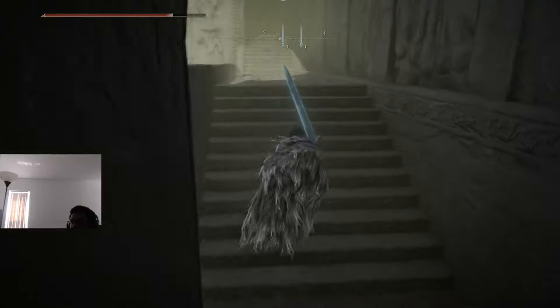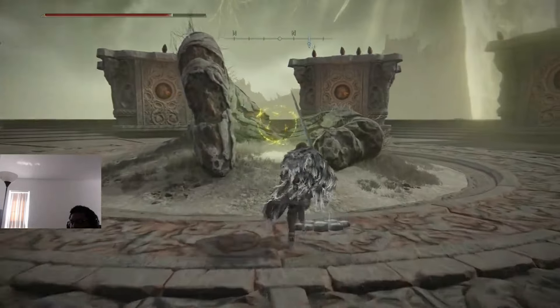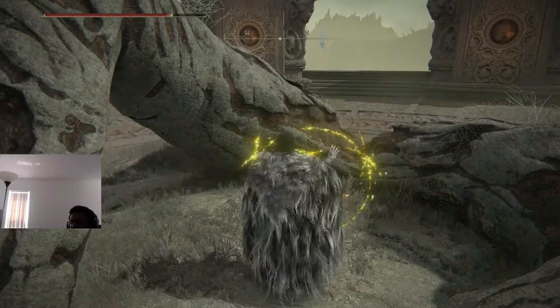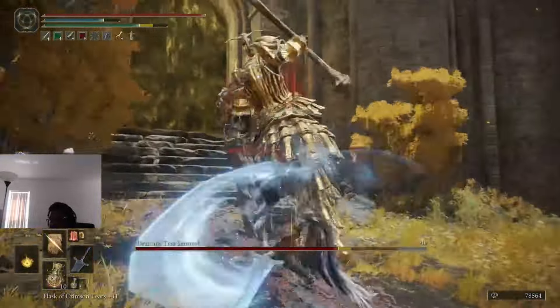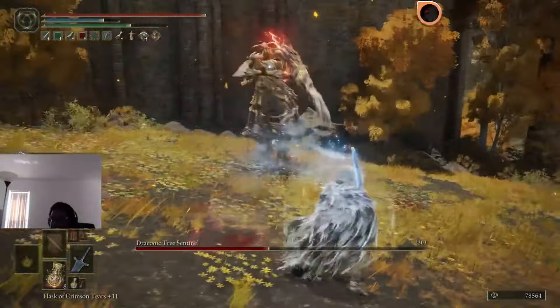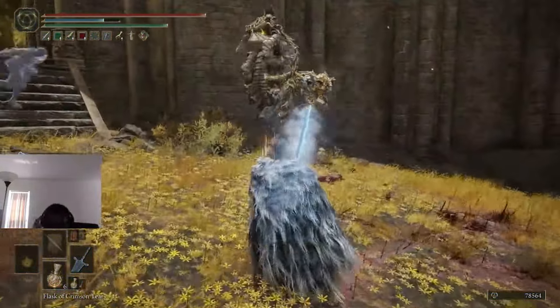After getting both Dectus lift pieces, I realized I needed to actually activate my great rune again because it didn't carry over from the first game. So I went and did that — another detour, sad to say, but necessary for my final challenge. I reached the capital. And upon getting there, I did deal with the Draconic Tree Sentinel. And my friend Buddhist Mode Gaming alerted me that I also needed to go to the Albinauric Village to get one of the secret Dectus lift pieces.